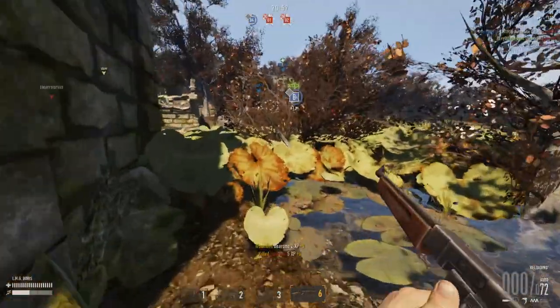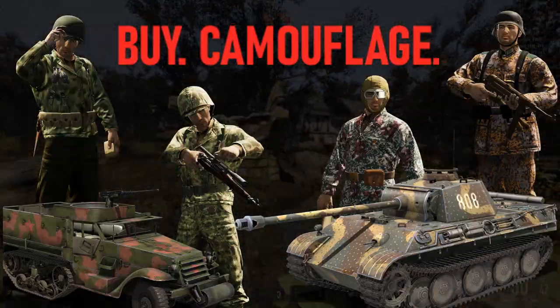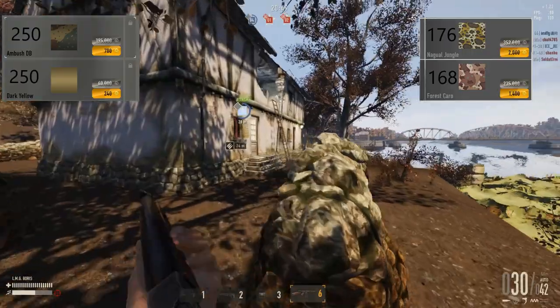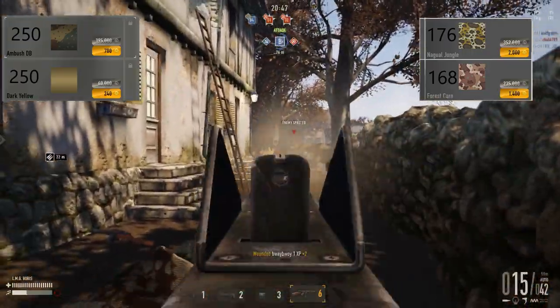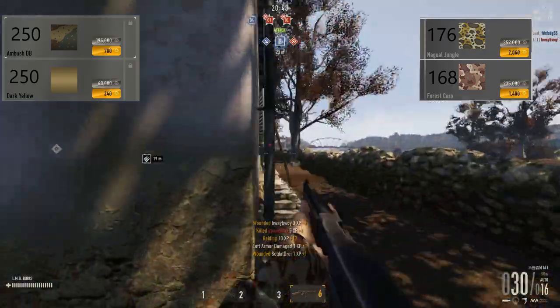On a completely different note, we come to the last main thing you can buy with credits: camouflage. Vehicle camo costs around 250 CPG, with a few seasonal skins going up to 270, while infantry camo ranges from 167 to 192.